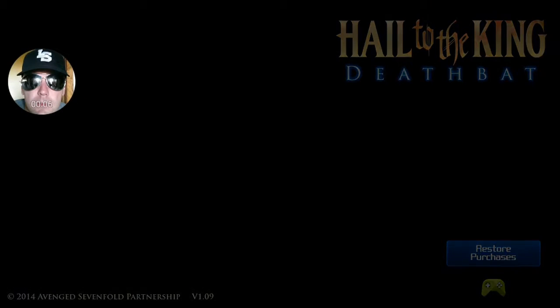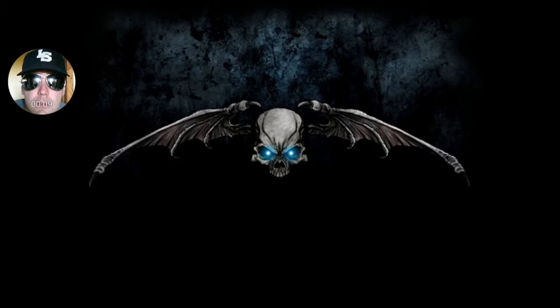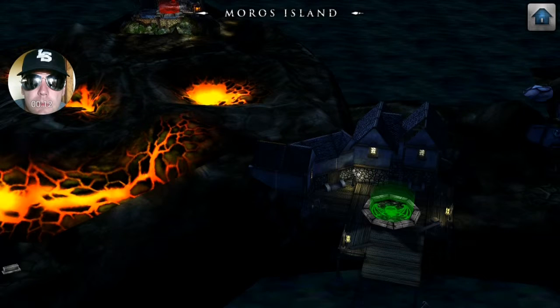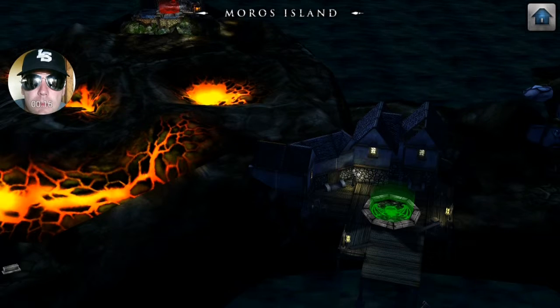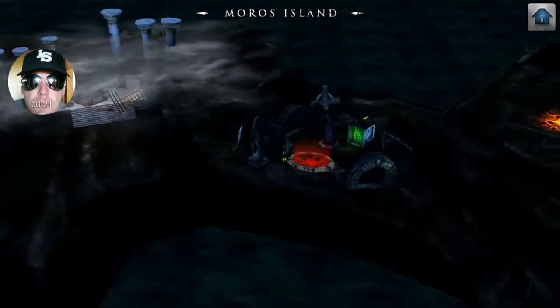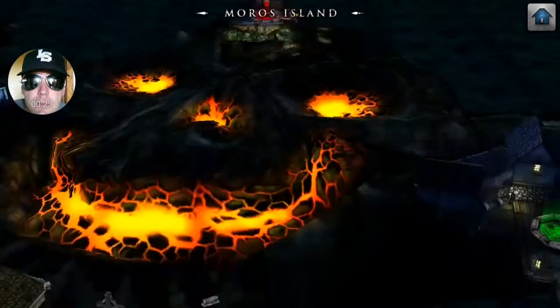Hello everybody, welcome back, Minor Mountain here playing a little Hail to the King: Death Bat today. We just completed the third level and now we'll get the fourth one. It's green - see how it's got a green little circle with the Death Bat in it. The other ones have red, which means you've completed them; green means you have not completed it.